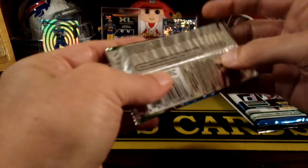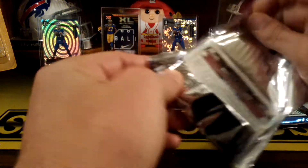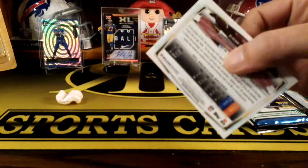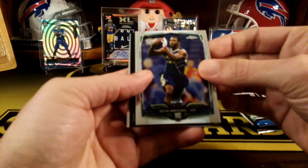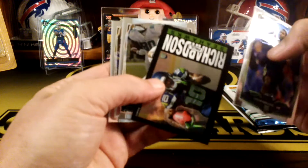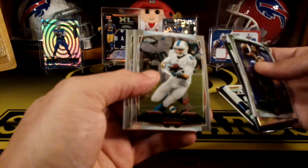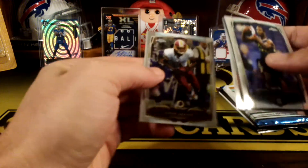We'll do 2014 Chrome. Some pretty good rookies in this year — like Odell Beckham, some decent ones. We got a Kevin Norwood, Paul Richardson — that's a pretty cool card — Brian Hartline, and a Deshaun Jackson.